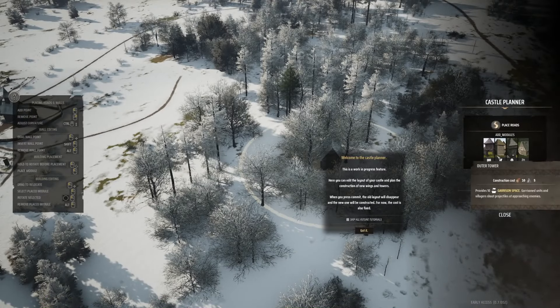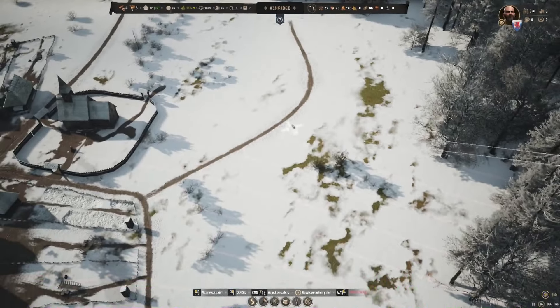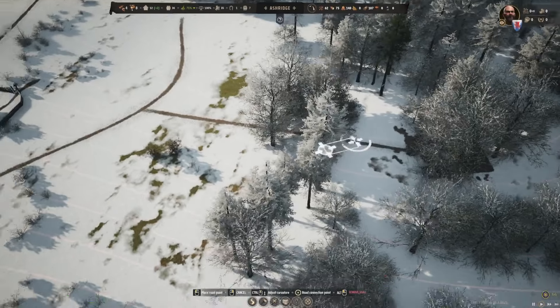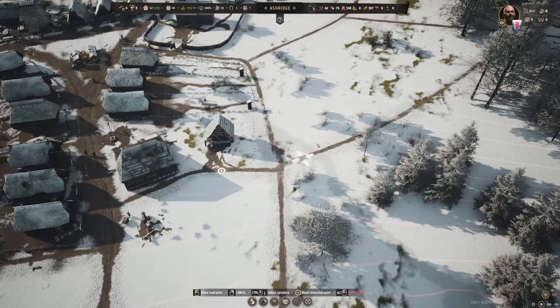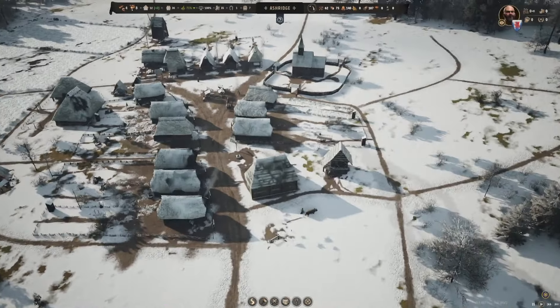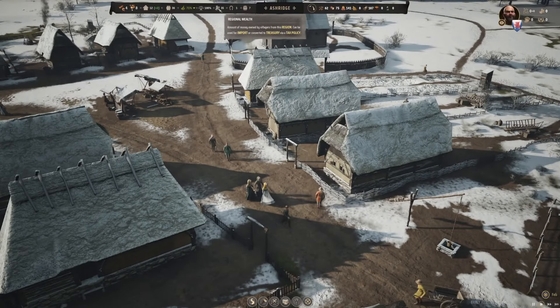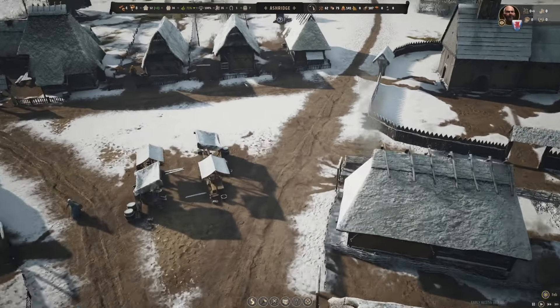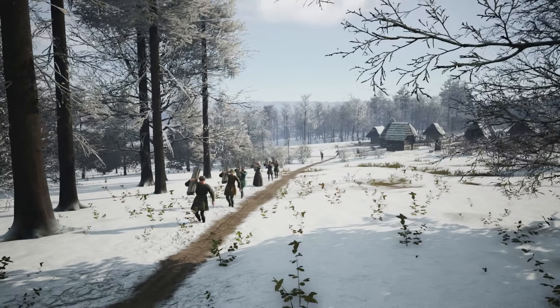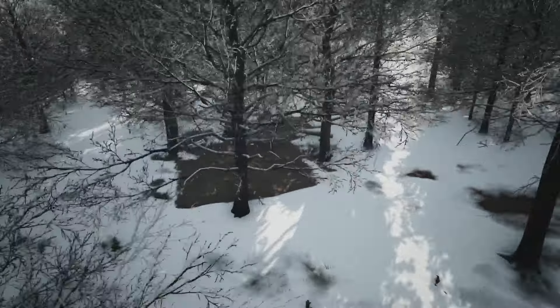We can add modules to it - that's what I'm digging, building castles and stuff. Welcome to the castle planner - this is a work in progress feature. Let's just do that. Now we need to add a road to this place. I'm thinking to connect it up here, like that. Let's just wait for the manor to be built. I have no clue how any of this works, but I believe we can collect taxes and stuff, which will help grow the regional wealth - currently it's not growing at all. There they go with all the materials needed, and everyone is on duty to build my manor. They've already laid a little bit of a foundation here.